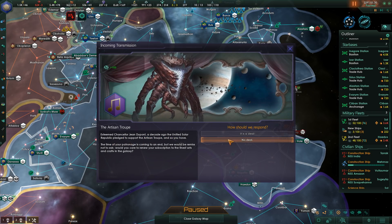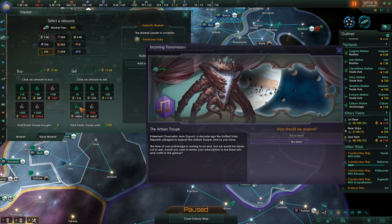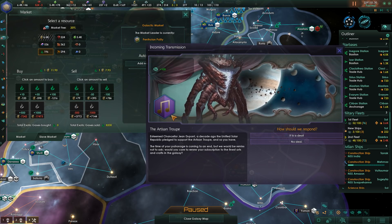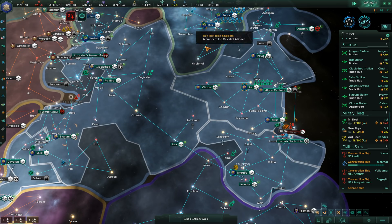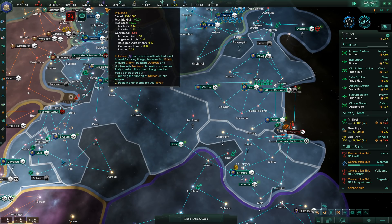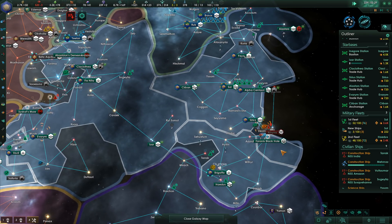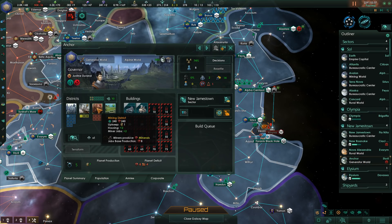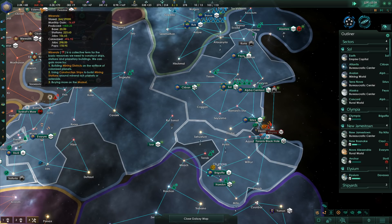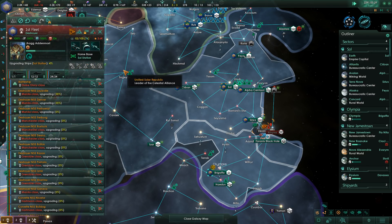Esteemed Chancellor Jean Dupont — the Unified Solar Republic pledged to support the Arts and Troop. I'm going to sell 500 — it's a deal. I really hate to keep selling stuff en masse like that; I'd prefer things pile up more. I can absolutely upgrade this station to a Starhold so we can have more buildings there. Anchor is ready for its first mining district, which we are going to build. Now that we've spent those resources, I can go ahead and give the order to start upgrading some more ships.